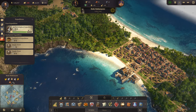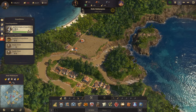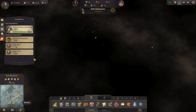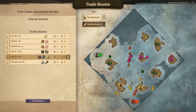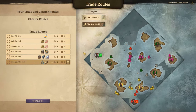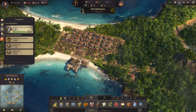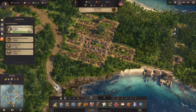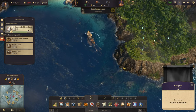Welcome back to Anno 1800. Last time we set up our cotton plantations, so we're producing cotton. We've also set up a trade route which will bring the cotton rolls or cotton fabric back to the old world. What's next is going to be over in the old world. We're doing okay for people here, and we have our blockade set up.